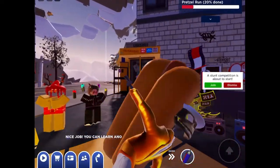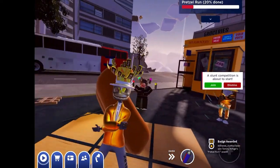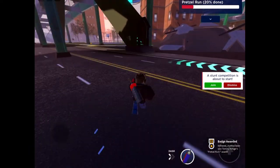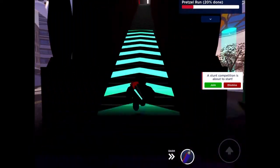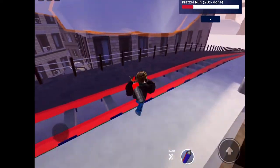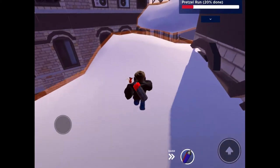We want to go back to the skeleton. He's saying nice job, and we just got the badge for the first emote. Now we have to go to the museum, which is up these other set of stairs.